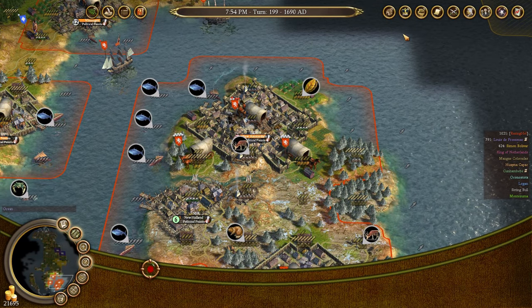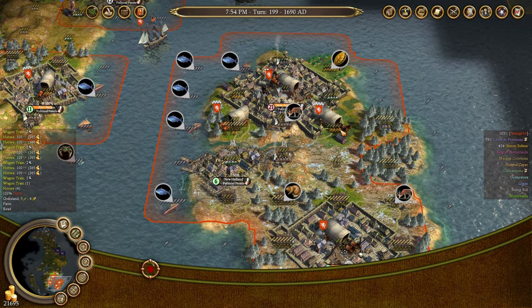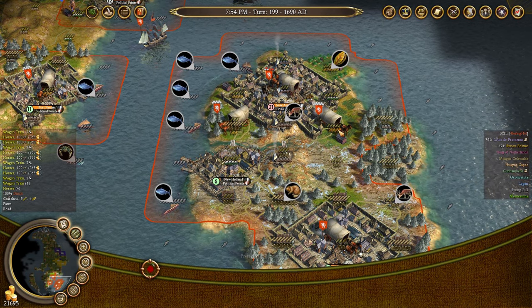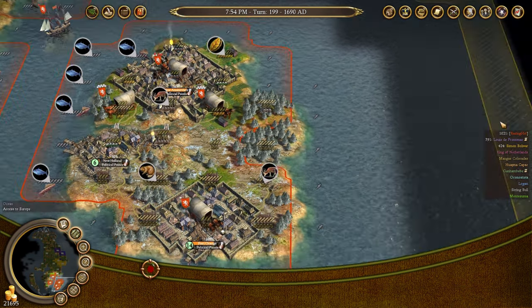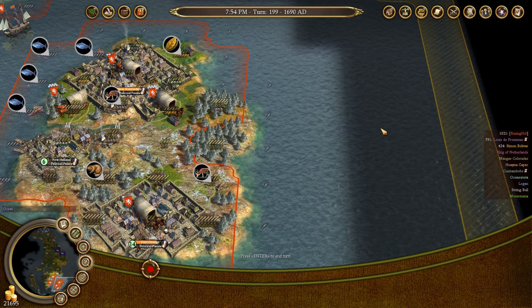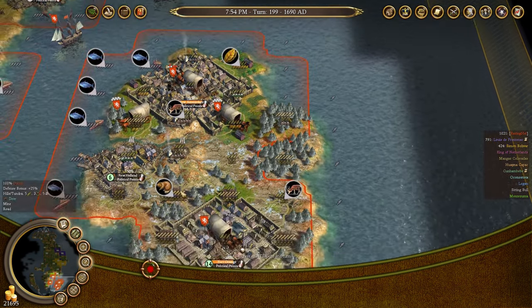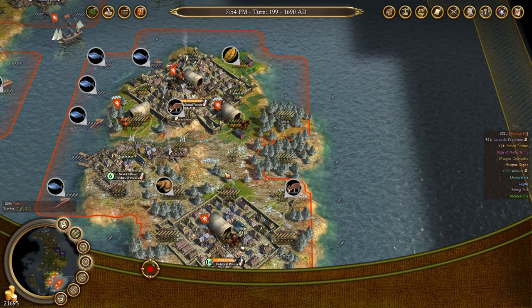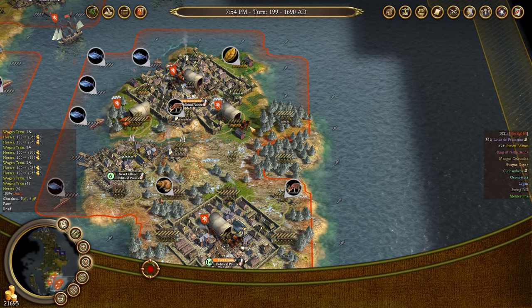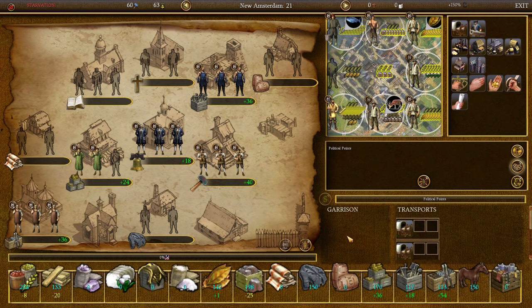Outside both of these cities I have wagon trains filled with guns and horses. That's why the total number of weapons shown — 1,250 horses and 1,213 guns — are stockpiled in these wagon trains. This is why I can easily move them around this island, because when your European motherland comes to attack you they're going to hit the nearest city most likely. That's why I have guns and horses in wagon trains here — so I can move them into cities as needed to turn colonists into soldiers and dragoons.